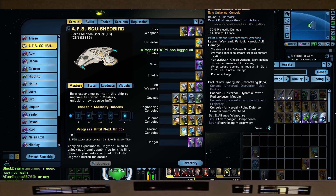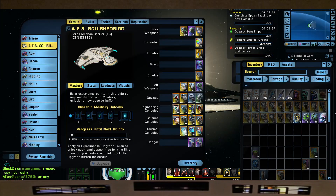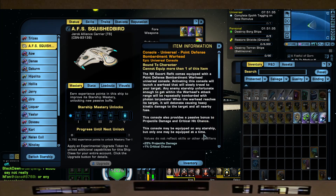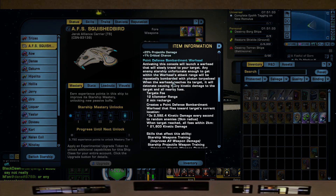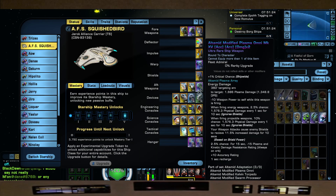Point Defense Bombardment Warhead for its plus 25 projectile damage and plus 1% crit chance. The 2-piece will give us plus 33% plasma damage, which will help that a little bit. But our main focus here is torpedoes and supporting our pets.